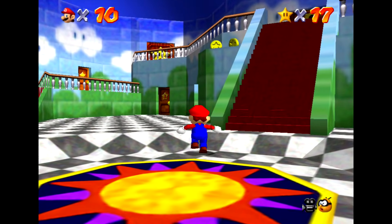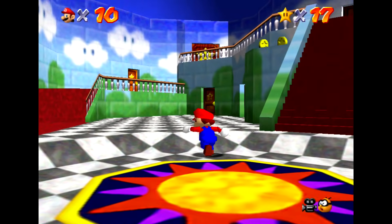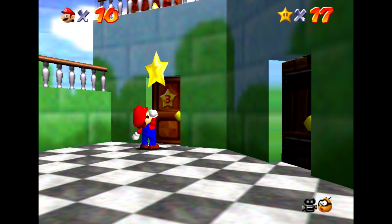Hello ZebraHerd, welcome back to Super Mario 64 on the Super Mario 3D All-Stars Collection. Today we are moving to the third area I wanted to explore. This time it's going to be Jolly Roger Bay, which I believe is this door. We're going to find out together.